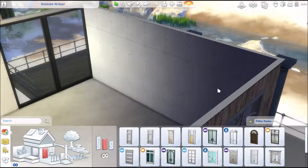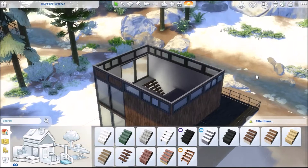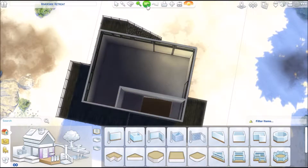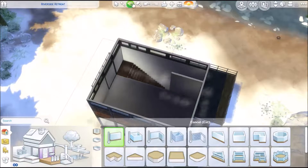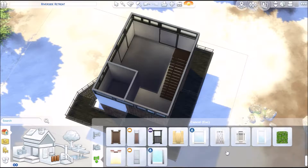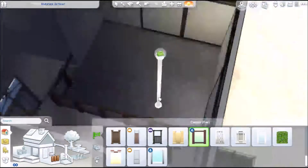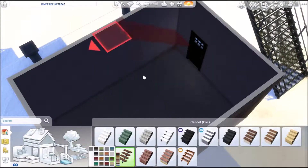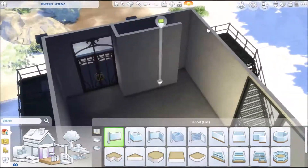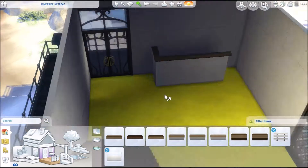Looking at what the upstairs looks like — and then I get rid of most of it. I totally forgot I had a balcony up there, so that's my fault. If you really want, you can go through the bathroom; it won't be the biggest deal in the world. There are only two bathrooms in this build — one down by the kitchen, and one upstairs. In the master suite, there's a dining room area which is outside.